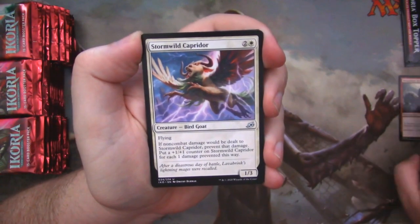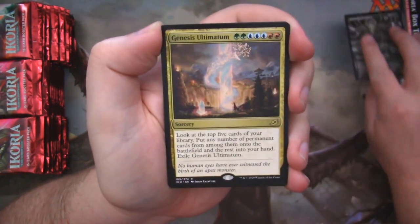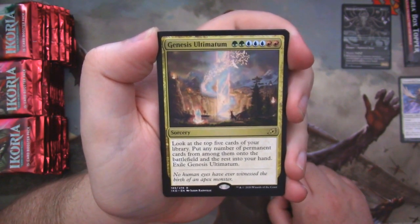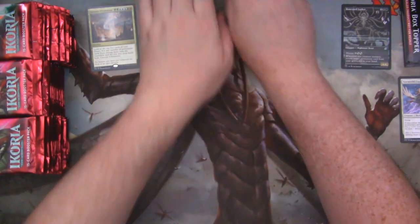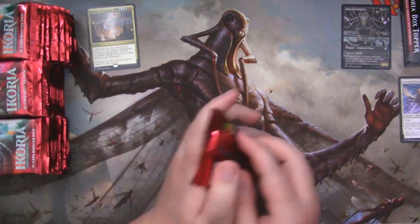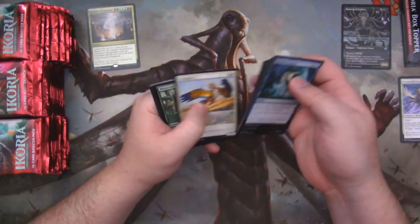Commons off there. Weaponize the Monsters. Stormwild Capridor. Boneyard Lurker as a nice alt art — very nice. And we've got a Genius Ultimatum as our first rare, and of course we have a token and a land card. I need to move some things around here. Give me uno momento. Done. Duded. As they say — is that what they say? I think that's what the kids say these days.